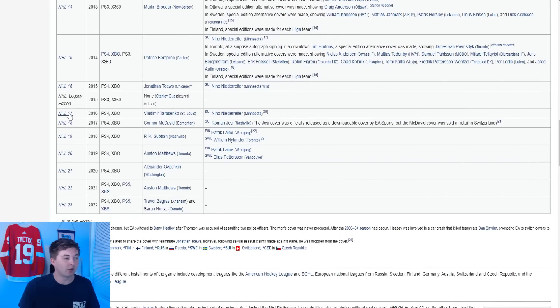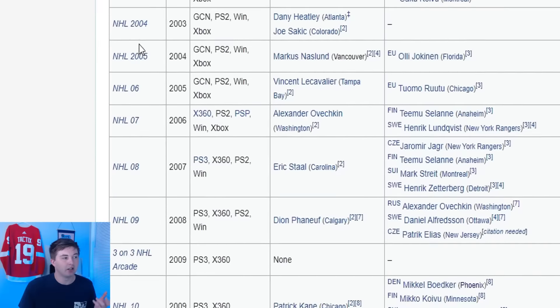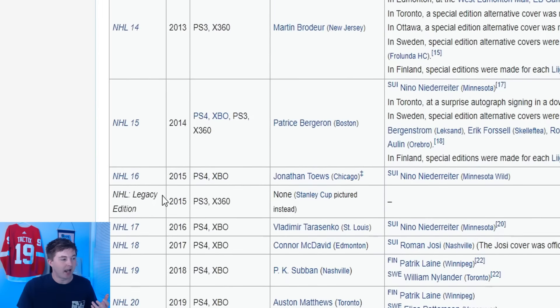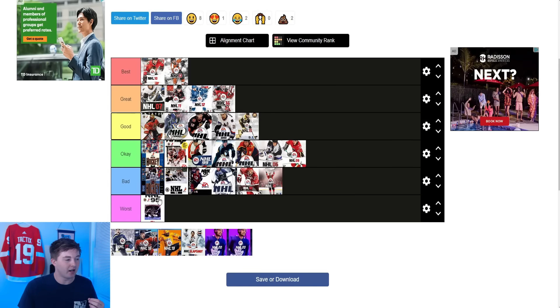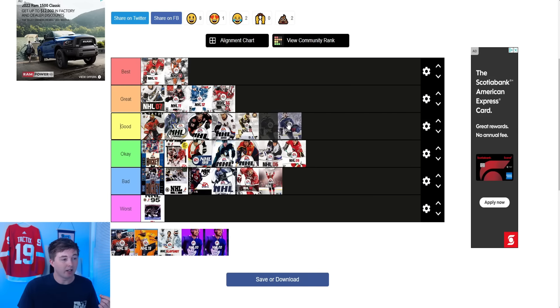NHL 17 after that — Tarasenko on the front. I actually really like this cover. I think Tarasenko's doing a sick celly. I like the fans behind him — it actually reminds me a lot of the Chris Pronger NHL 2000 cover, another St. Louis Blues cover with the fans blurred out behind him. NHL 17 is going for a similar vibe. So I like the throwback energy there and I like the celly. It's definitely at least good for me. I don't think it's on the same level as those great covers though, so I'll have it in good.